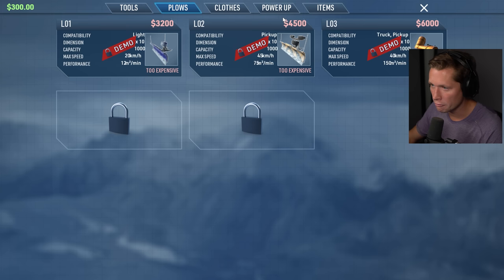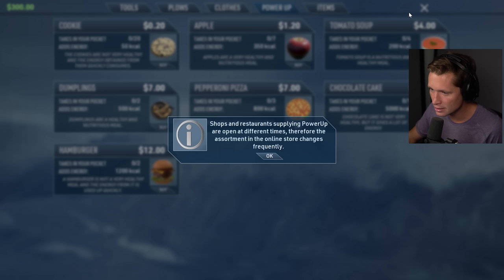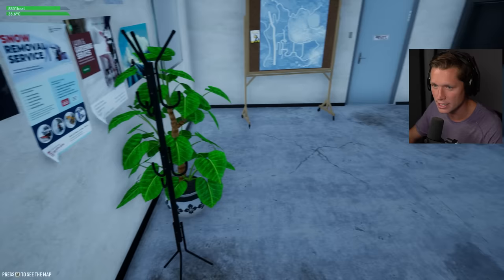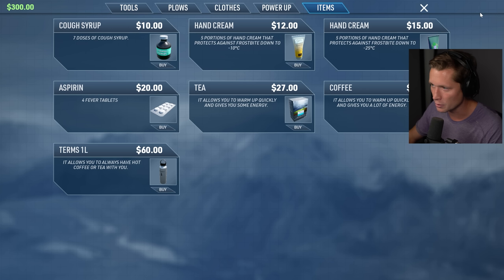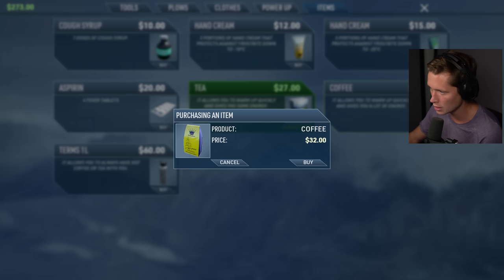Can I purchase some coffee? We could get plows. We can buy clothes — we have this thin sweater. We can even get Alpine gear for 750 bucks. Shops or restaurants supplying power-ups are open at different times, so the assortment in the online store changes frequently. We can buy food to get our calories up. We've got 8,300 Kcal up in the top left. We can get cough syrup, hand cream that protects against frostbite, and improved hand cream that protects against tire stuff and allows you to warm up quickly. I'm going to buy some tea and some coffee.